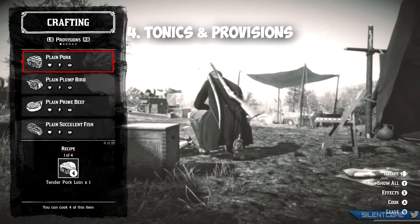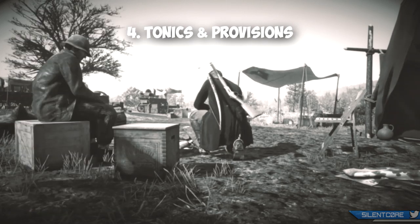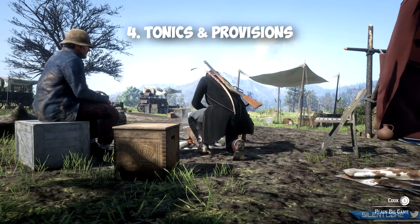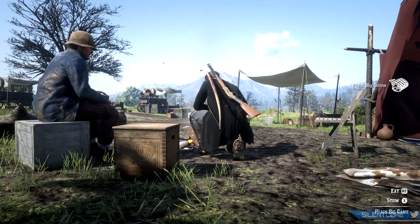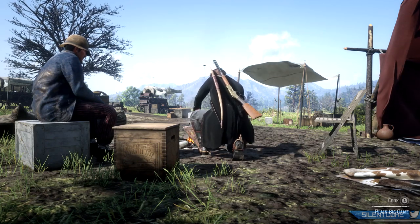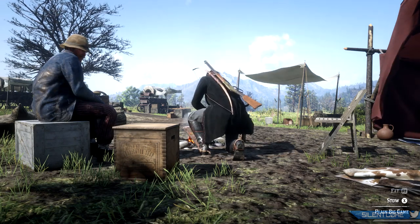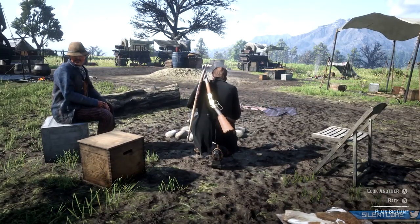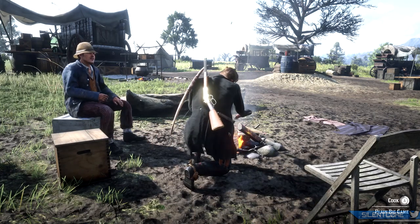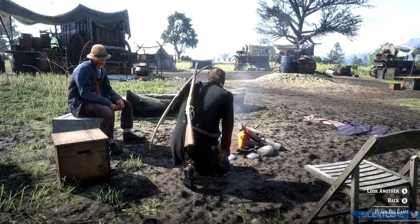At number four are tonics and provisions. These are super useful to keep your cores refilled and provide gold fortified cores for an edge in PvP. Tonics and provisions are currently 35% off, but I would recommend crafting and cooking them to save money. The absolute best meat you can cook is big game meat — when cooked with a herb it gives you a gold core in either stamina, health, or deadeye depending on the herb. You can get big game meat from bison, wolves, cougars, and alligators.